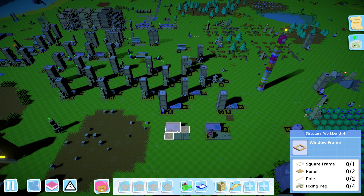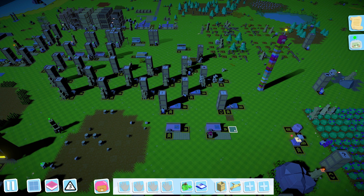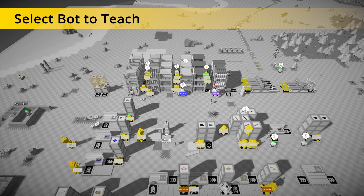They're almost the same exact recipe minus an additional square frame. One uses poles instead of logs, and both use the same amount of panels. Let's get window frames done first.